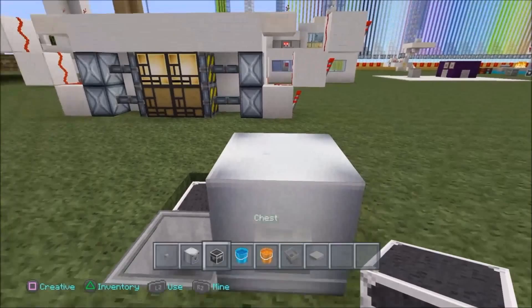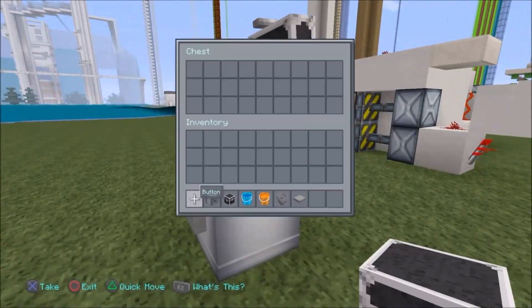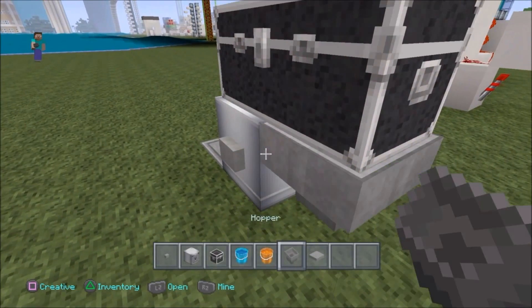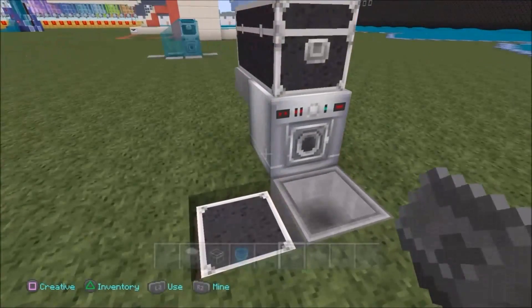On the top, you want to get out a chest and whack it on the top by crouch placing. Let's make it a double chest. Crouch placed into there. Now get out a hopper and whack it into the dispenser. Fill up the top chest with as many lava buckets as you wish.